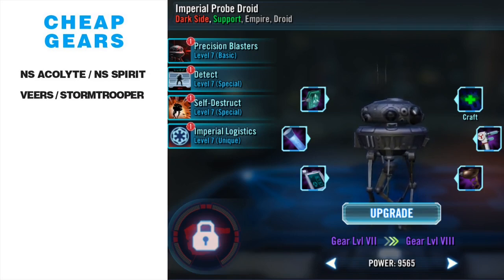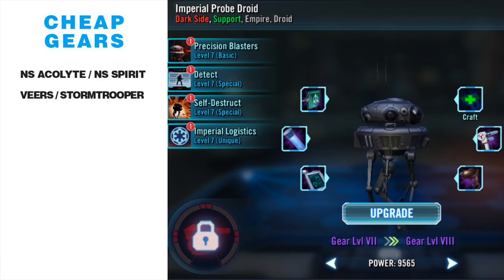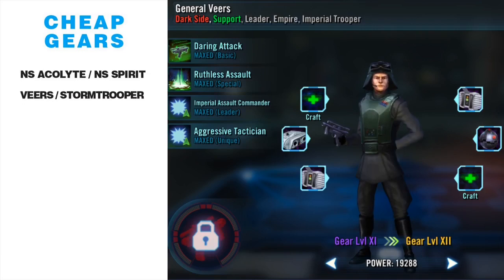My biggest fear is that, just like Wampa, Hermit Yoda, or Rollo, Imperial Probe Droid is going to be required for one of the next big characters in the game — I think that is very likely. But aside from that, Veers is a great character. Troopers are a great faction that can really help you at any stage of the game, but especially early stages — countering those Night Sister teams we were just talking about.